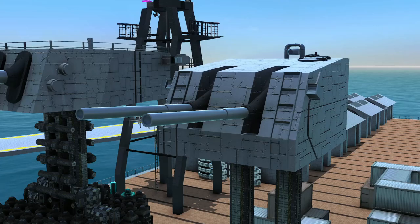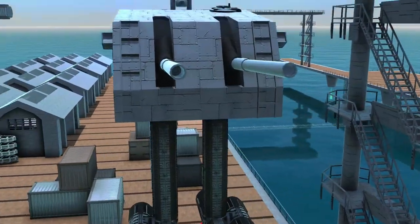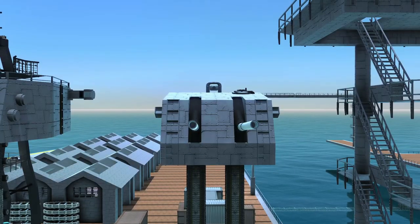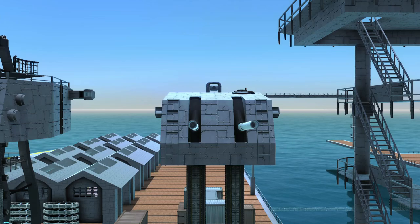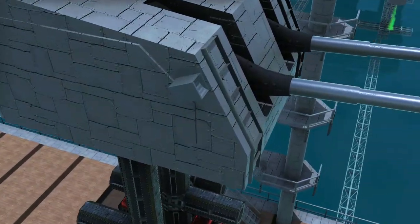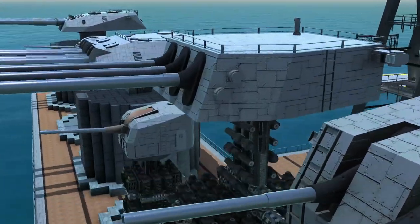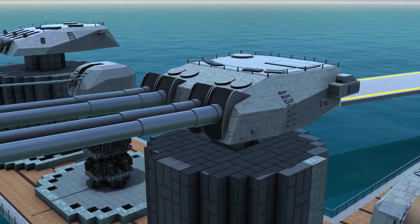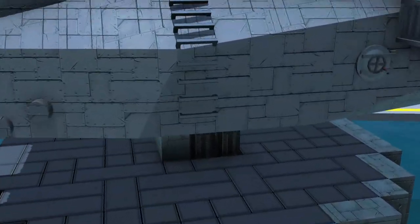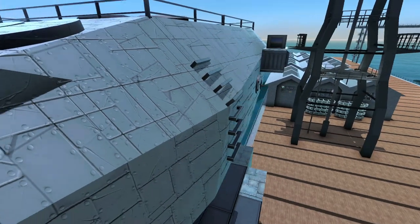The next tip for turret caps is the use of ladders. Do not be afraid to use a bunch of ladders. If you compare it to other pictures of turret caps, you see that a lot of them have ladders up in the front of the turrets. They are a small and simple decoration, but they add to the depth of the turret cap. You can also do it on the sides, such as on this turret cap here.